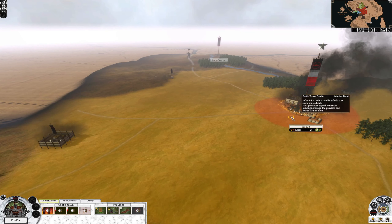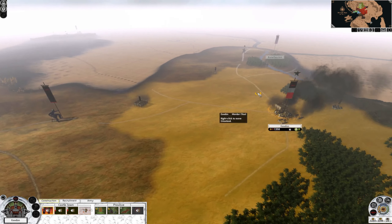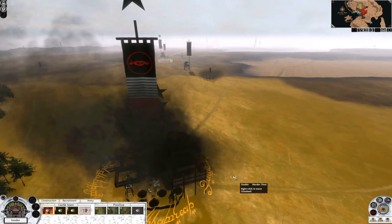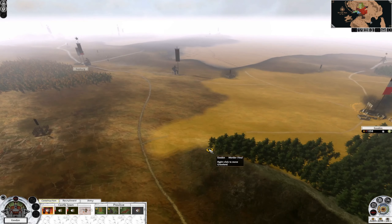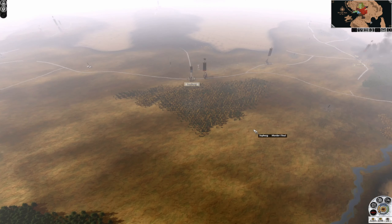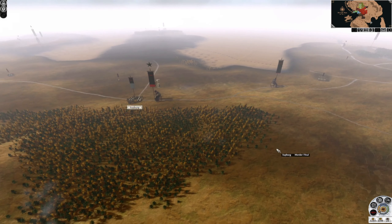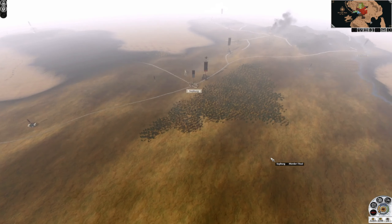Previously I had taken Eos Dune first and then fought the army, and that's what corrupted the save. Doing it the other way around — taking out the army in the region first and then taking the last settlement — the save is working. So we saved the campaign. This seems to happen with Shogun 2 in general, in vanilla and any other mod, so it's very good to know.